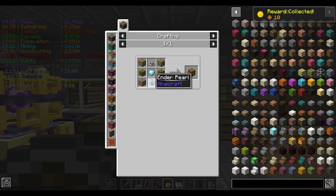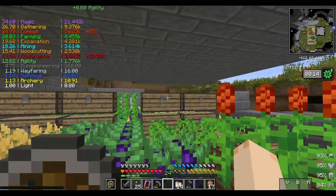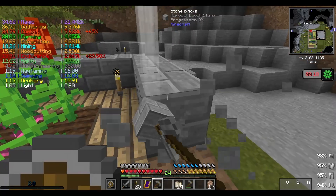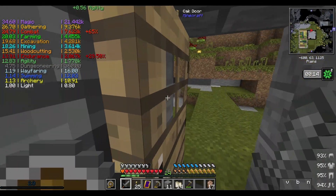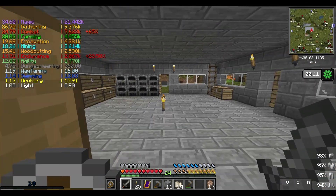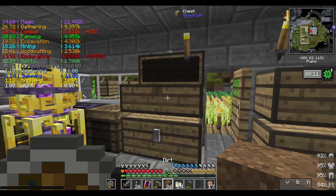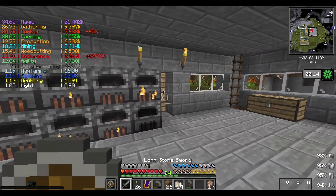This is where I want to start using my stuff. Enderpearl for a controller — I need nether quartz for that too. Daytime. I think I was extending this one more. I want to build a kitchen — where am I going to build it? Build the kitchen over here and magic stuff over here. That means bake some more stone. We have terracotta for when we're going to make the kitchen.